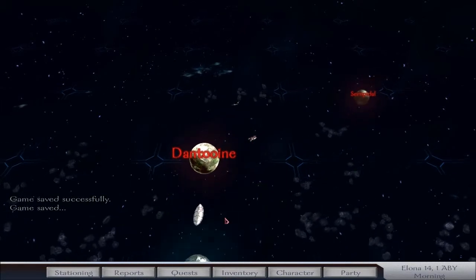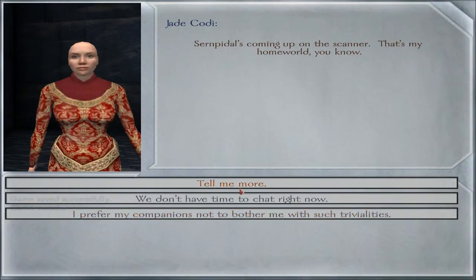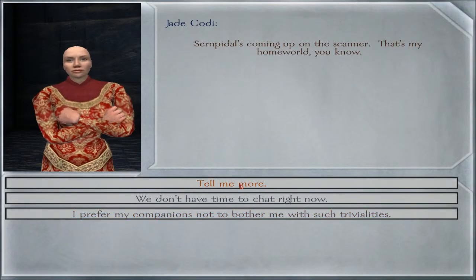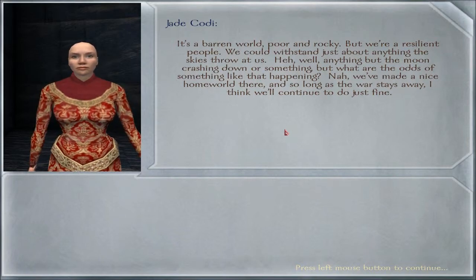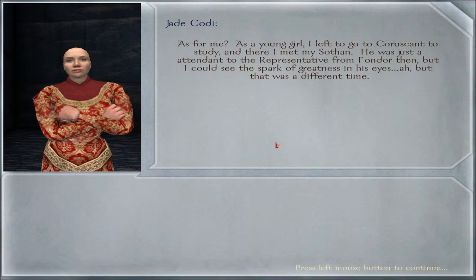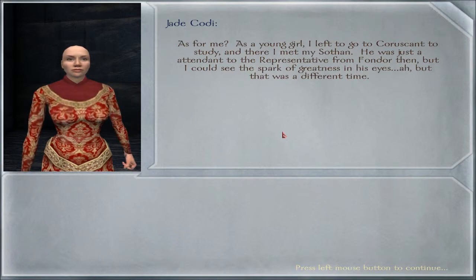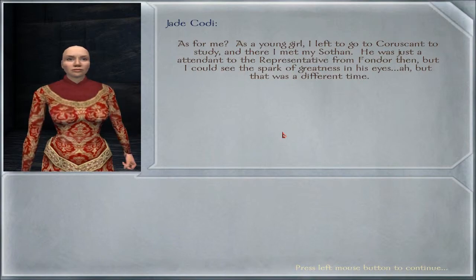So let's head to Cernpindal — I'm actually trying to get into a fight right now, just so you guys can see how it is. There's a battle going on there. 'Cernpindal coming on the scanner. That's my home world. It's a barren world — poor, rocky — but we're a resilient people. We could withstand just about anything the sky's throwing at us. We've made a nice home world there and so long as the war stays away, I think we'll continue to do just fine. As a young girl I left to go to Coruscant to study, and there I met my Sothan. He was just an attendant to the representative from Fondor then, but I could see the spark of greatness in his eyes. But that was a different time.'